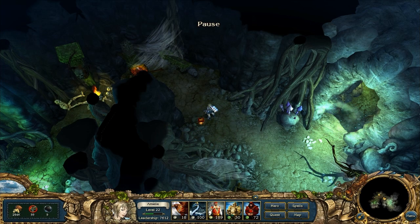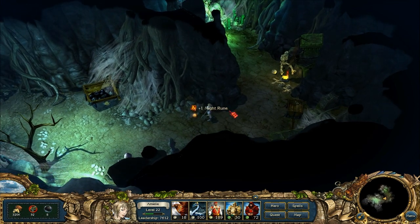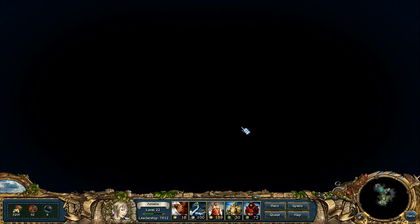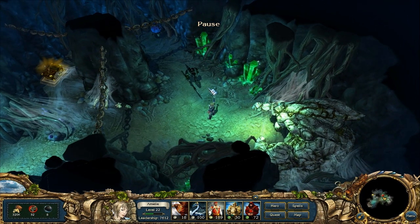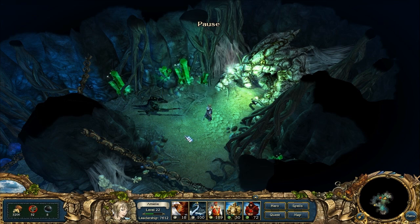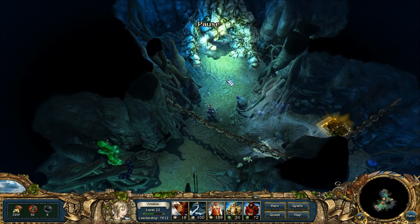Do I still know the way back? I think so, yeah. This goes to a passage. Let's just check it out. Not so friendly, are we? Very strong. Imps - Scoffer Imps. I don't think I want to attack you. Can I still escape you? I'm going to try it. Yes, I'm out of here.